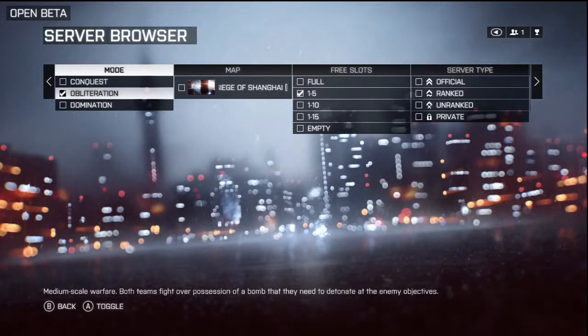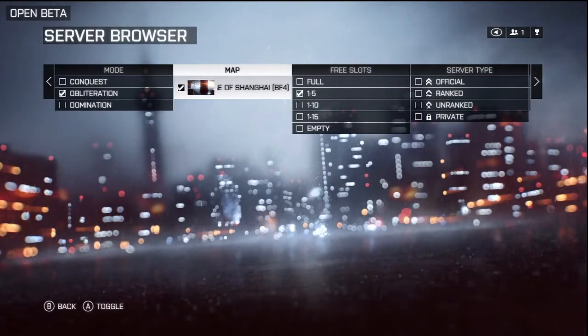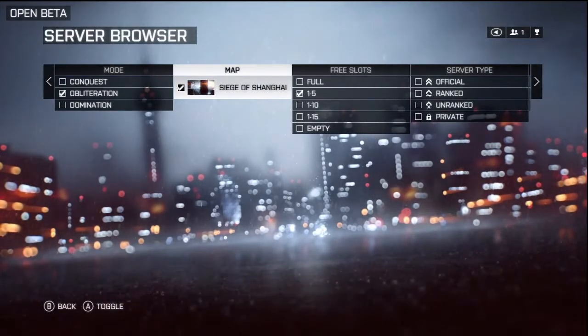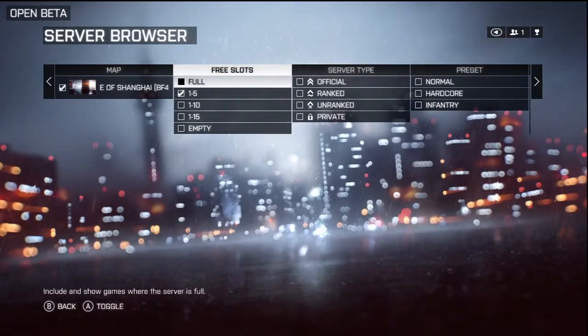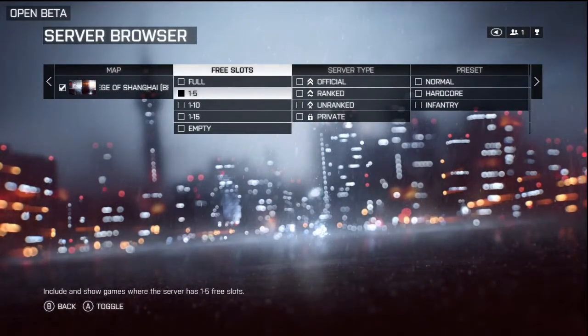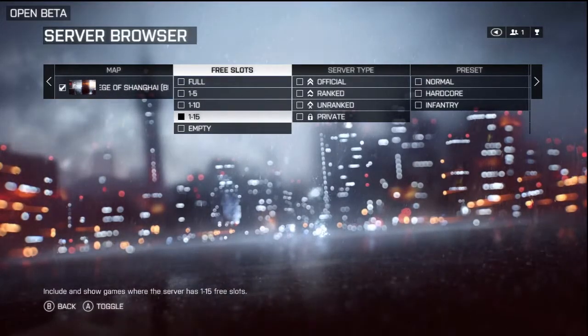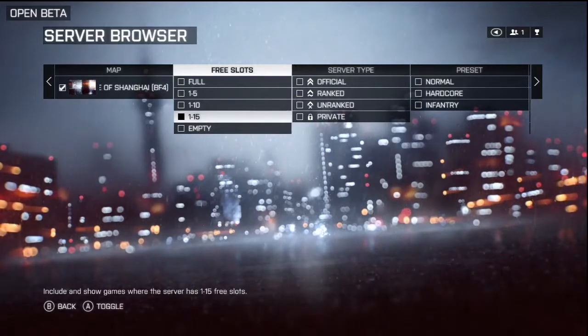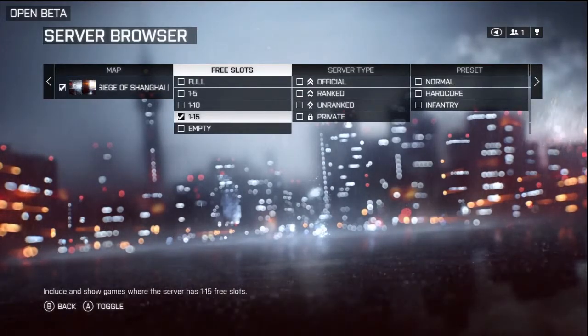So you can check mark Obliteration. Obviously you don't need to set the map because there's only one currently in the beta. But for free slots, depending on how many people you're going to want to join — like friends — you might want to set the free slots to 1 to 15 open slots. That way it's going to find a lobby with enough free slots to bring in your friends with you.